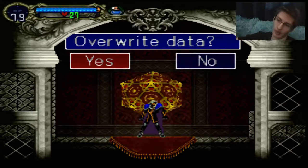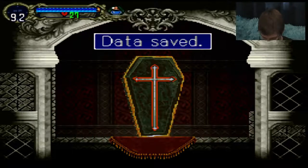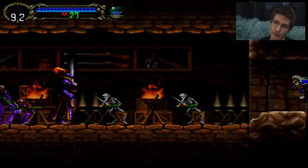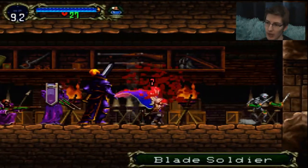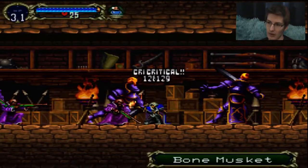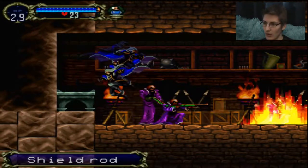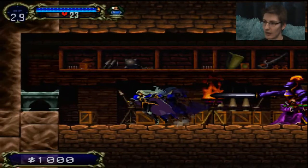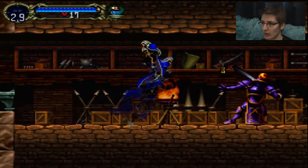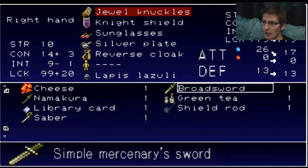We've got to do the ugly mean room right underneath us. I hate it, like bad. Ugly mean room. Hey hey hey! A thousand dollars I forgot about. Please die. Can we drop the Saber? Shield Rod is not as good, and neither is the Saber. Son of a bitch.